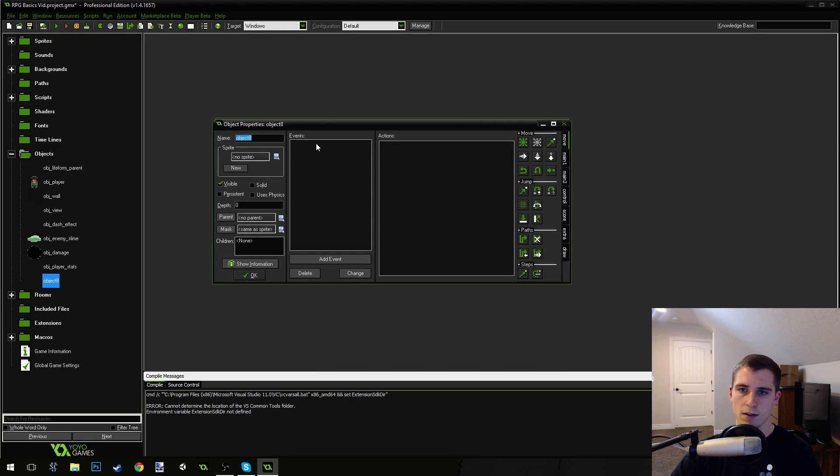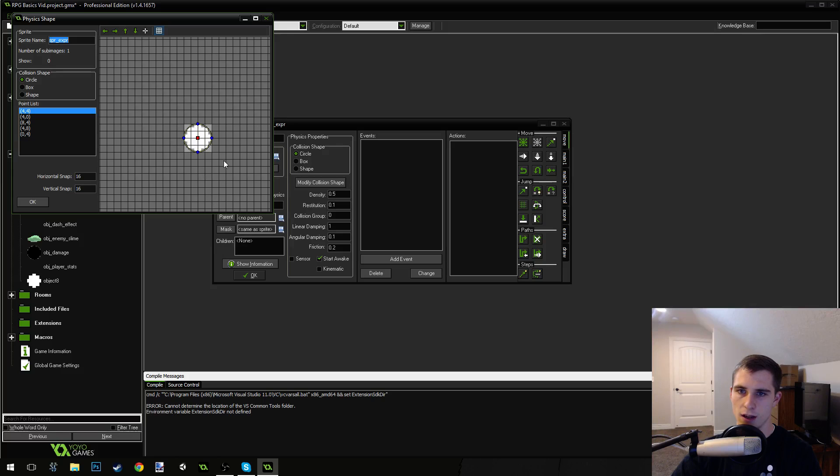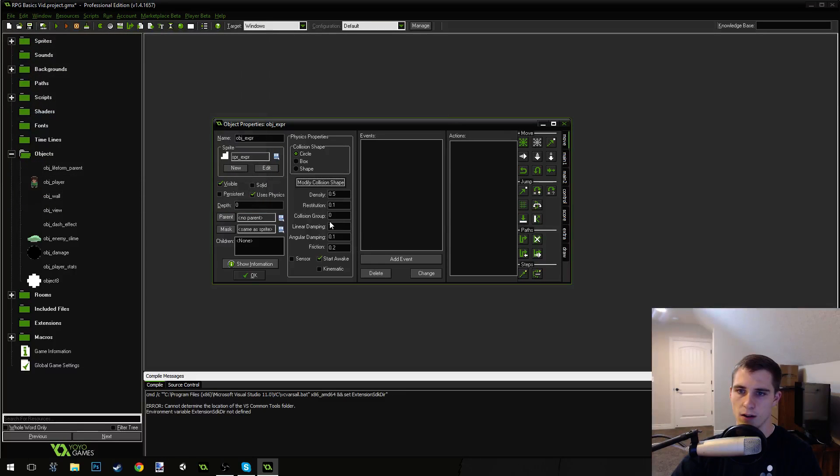Let's create an object right here. We're going to call this object 'experience'. We're going to add in our little experience point sprite and make it a physics object — it uses physics. We're going to give it a pretty big linear dampening of 1, which is just going to slow it down, and give it a modified collision shape. It's already a circle, so that looks good. So we've got our experience point.